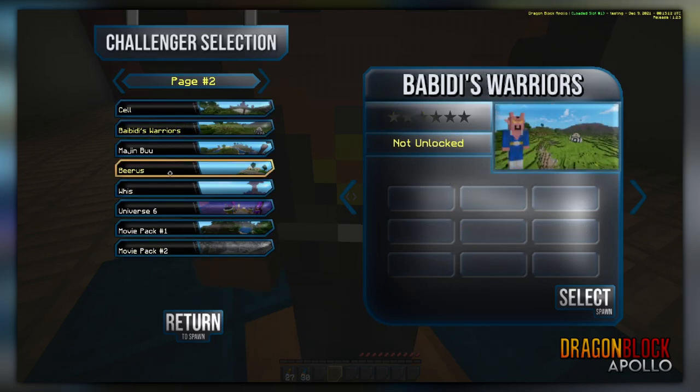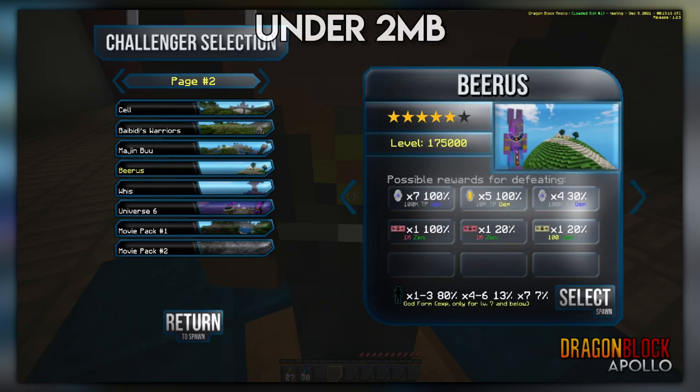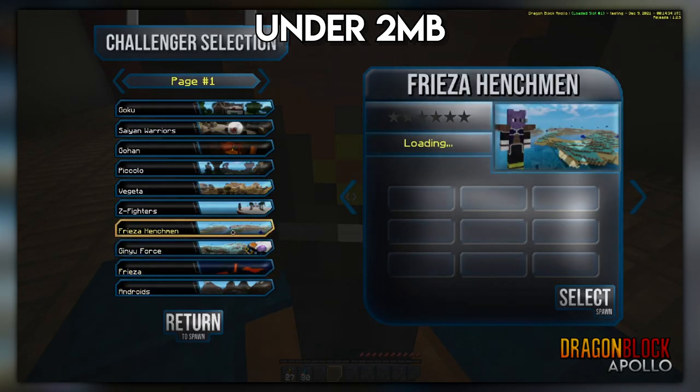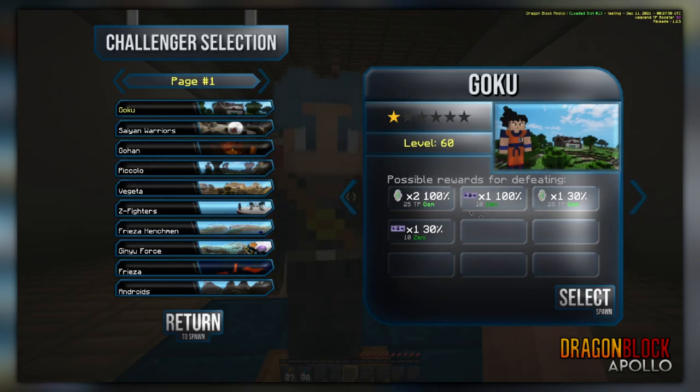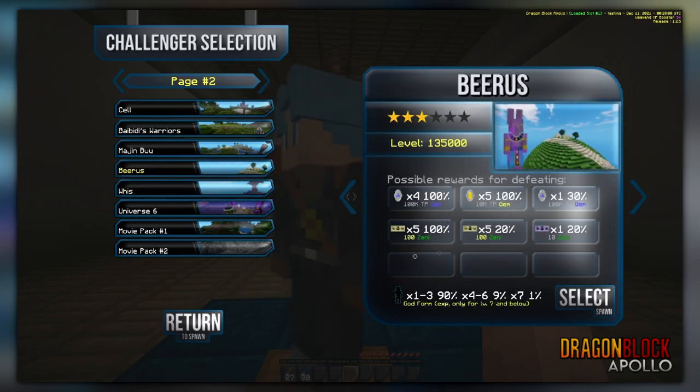This screen will show the star and a little thumbnail of the character — not per star, just one, to save file size on the mod pack. The whole system is about five megabytes, maybe three. The images are all low resolution to keep it small while still looking good. Things like TP and zenni — everything shows. It renders the item texture, the amount, what percent it drops at, and the name. God key and levels will also show here.